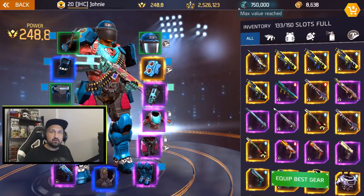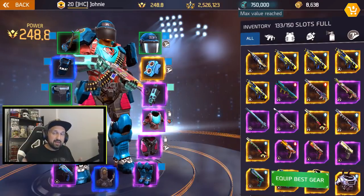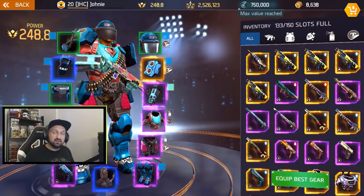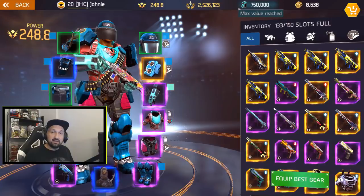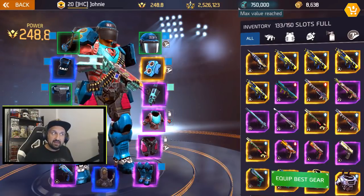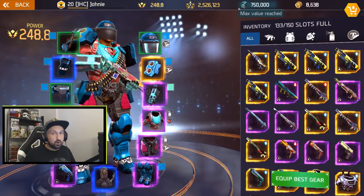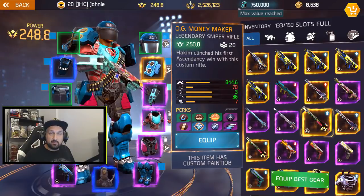Before we go over the gear I just want to say a little bit about the weapons. Legendaries used to have fixed sets of perks and the only way you could have different perks was by getting a different power level. The lower level legendaries at 245 or 248 had different perks, but now a 250 legendary if you drop it twice could have different perks.